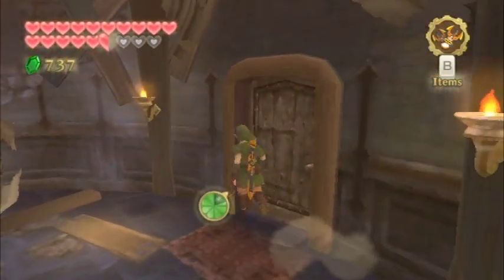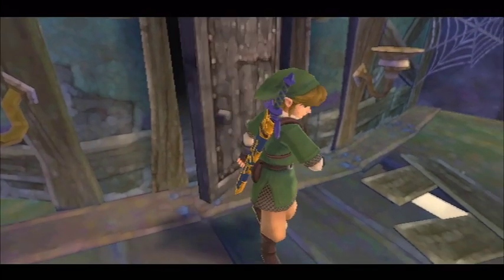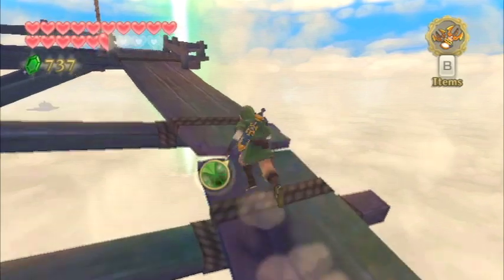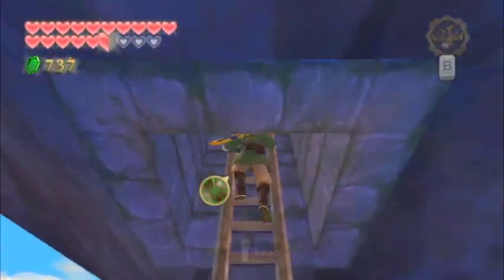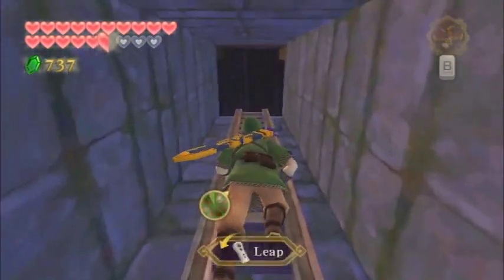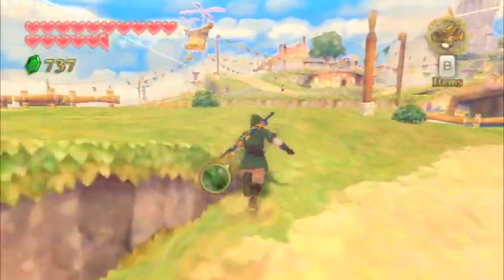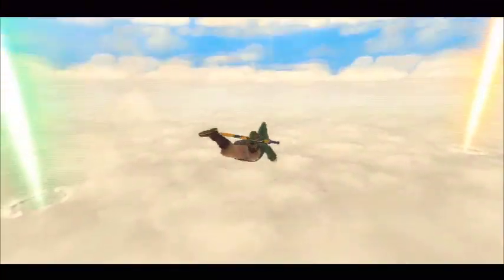Bataro sort of looks human-ish — he still has those devil horns — but at this point Bataro can be found for the remainder of the game at the bazaar, where he mingles with the rest of the people. Furthermore, there are no more enemies at nighttime in Skyloft — that basically consists of the ChuChus and Keese; they won't be in Skyloft anymore. I guess Bataro was sort of affecting them. Anyway, that's it for the Gratitude Crystal side quests.